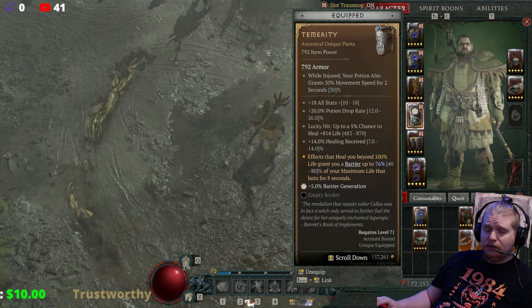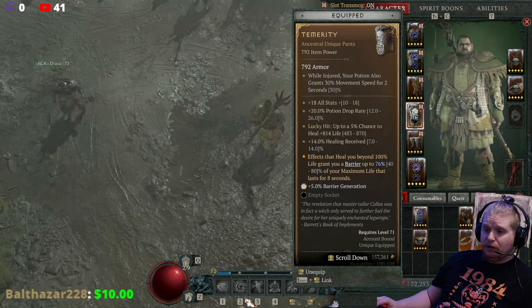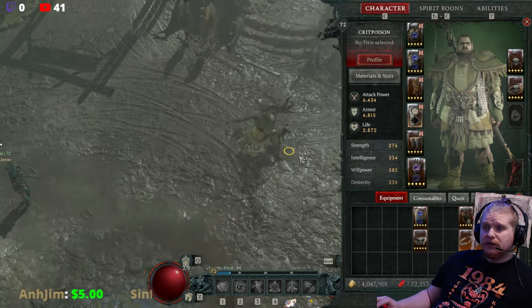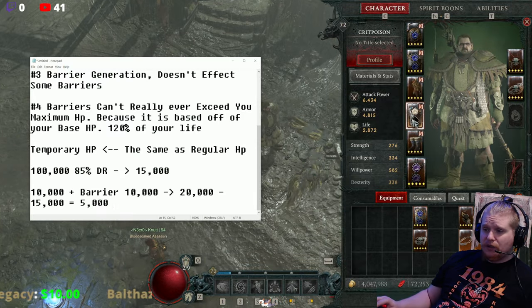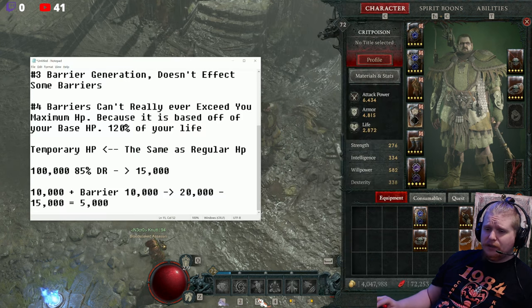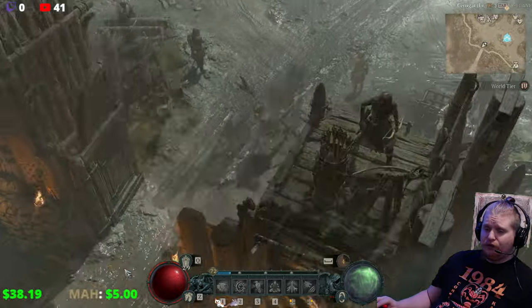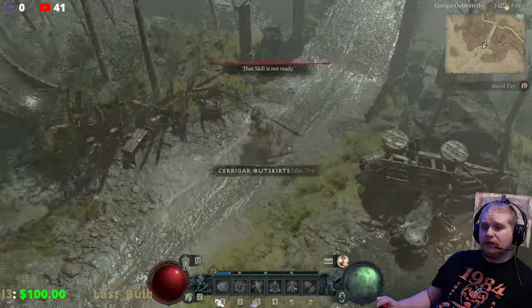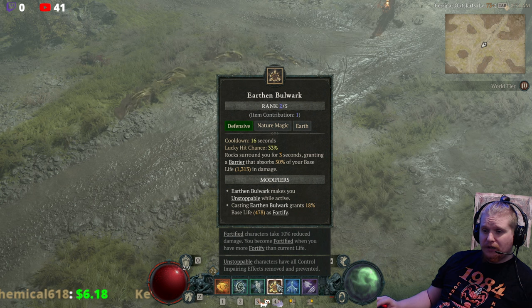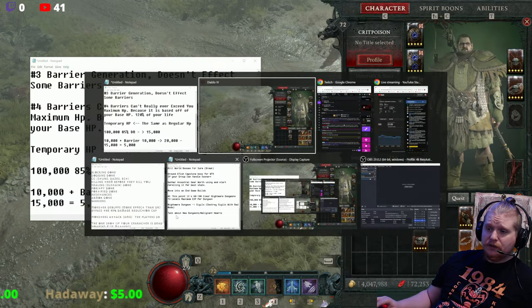Now, how can you increase barrier generation? As discussed, you can utilize the barrier generation mechanic, but as noted it doesn't work with some barriers. I would advise that if you're using a barrier on your particular character, you put the gems in, check it, take the gems out, check it, and actually subtract the numbers to make sure you're getting a bonus — because you might be running a wasted stat. Another thing to consider: barrier generation gems give about the same amount you'd probably get from regular HP anyway.